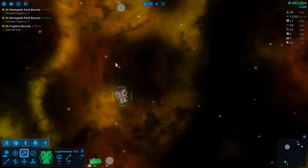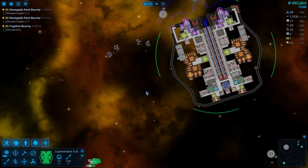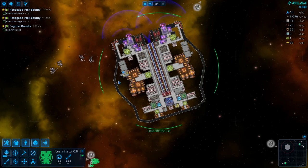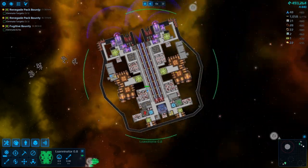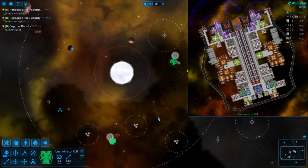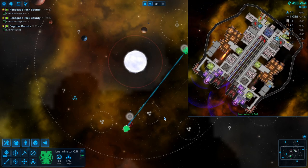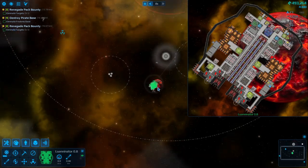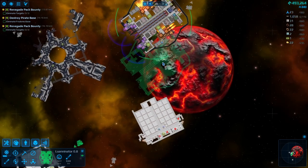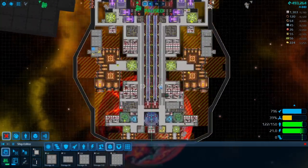The Luaninator 0.8 seemed to do some serious damage. Obviously being able to line up your ship is important — having decent engines that can help you do that is a big deal. We're gonna jump home and probably try taking out one more bad guy before we call it an episode.